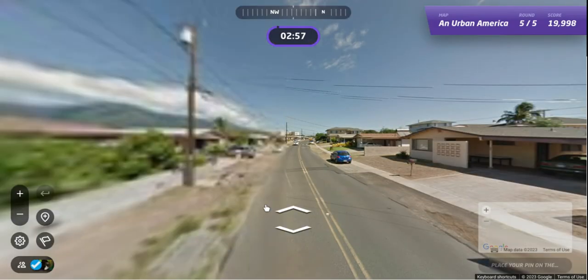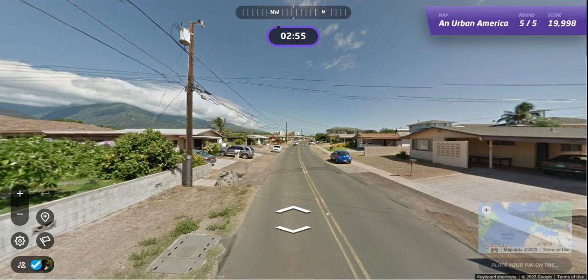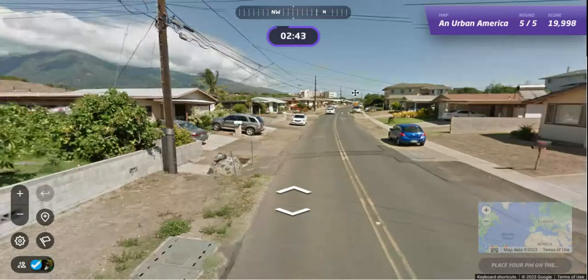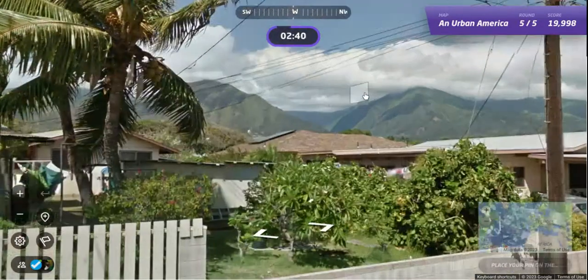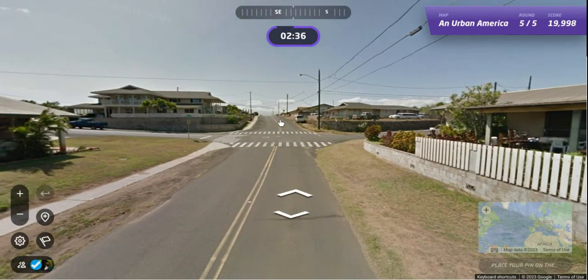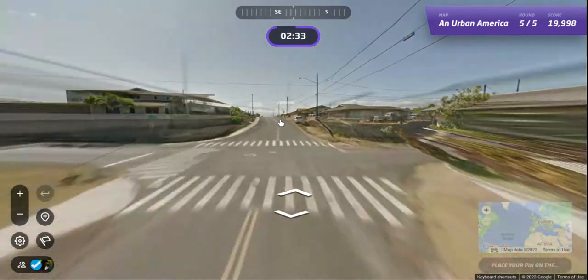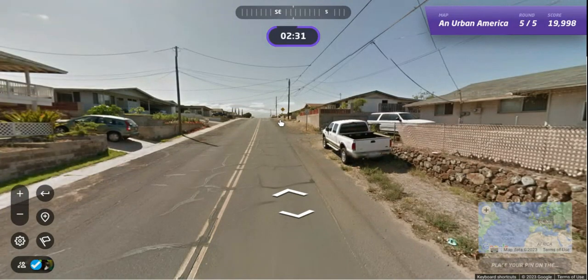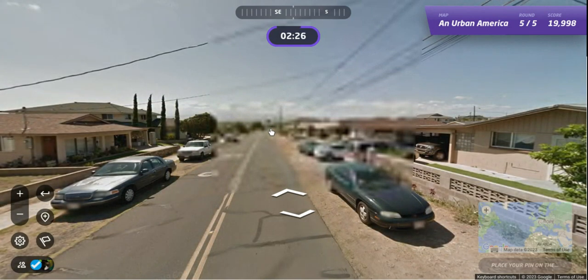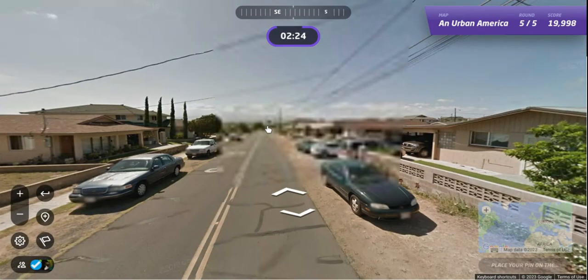So we get the fifth and final round. And I feel like, just looking at this — the palm tree and these clouds coming up over this mountain and the homes — this has to be Hawaii. I got to think this is Hawaii. So let's figure this one out. Yeah, this is majestic mountains, palm trees, and those clouds. Because I don't think you see clouds like that in California coming over the mountain. Could be wrong, but I think this is Hawaii.